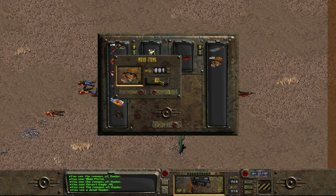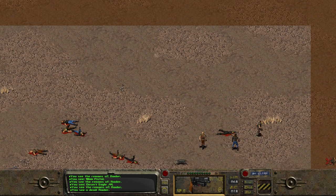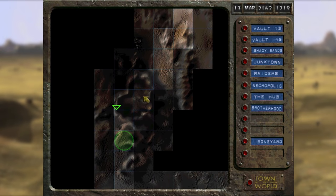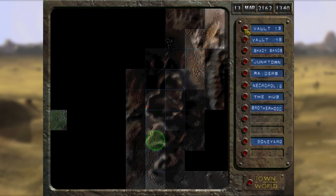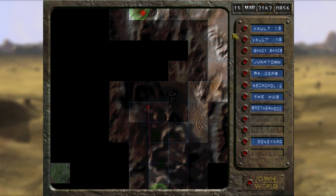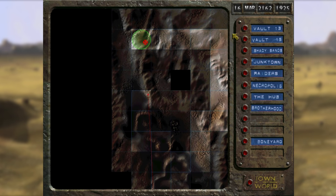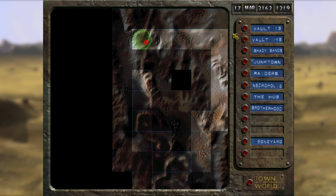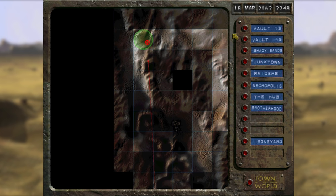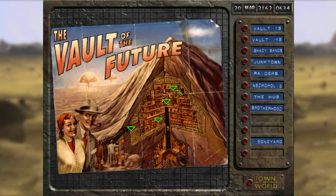In our last episode, we finally found a water chip. We found it in the ruins of Vault 12, which we discovered was underneath the Necropolis, a city built from the ruins of pre-war Bakersfield. We were sent to find a water chip by the Overseer of Vault 13. Theirs had broken down, and they only had 150 days worth of water left. With the chip in hand, we can head back to Vault 13 to save our fellow Vault Dwellers from certain death.